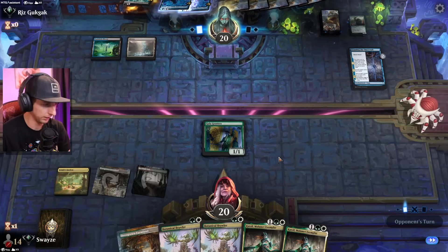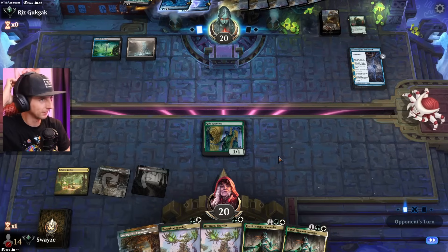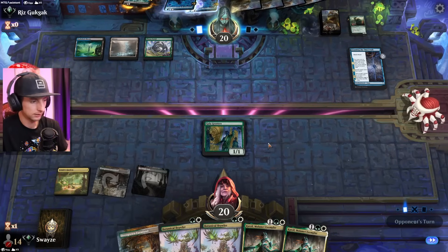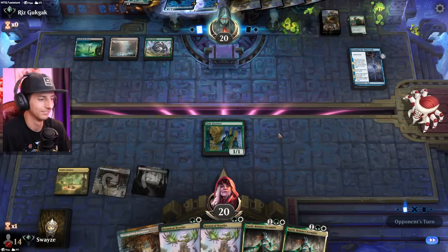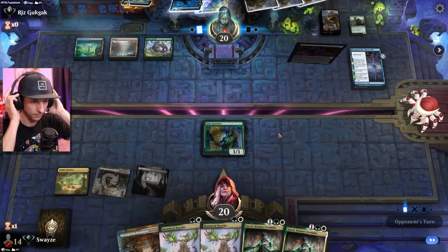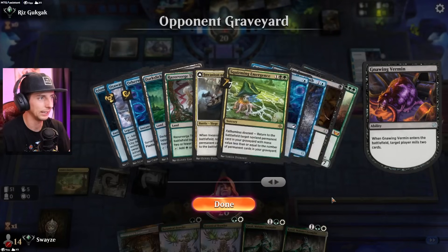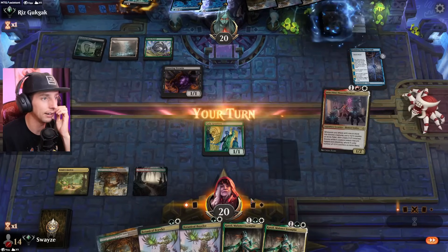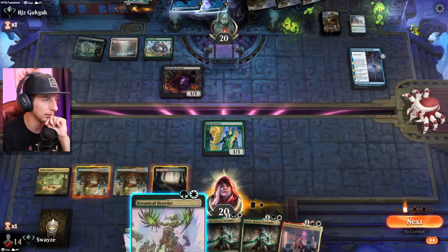I'm slightly distracted — I've got the Phoenix Suns game on right now, they're just about to start. Go Suns, we need a win here! Sorry if you're a Lakers fan. The opponent is doing more milling — their best card to reanimate so far is Titan of Industry. That's not as scary as it could be since we have a really solid board, and when these things start to grow it's going to get crazy.